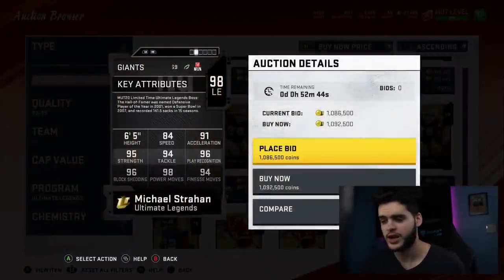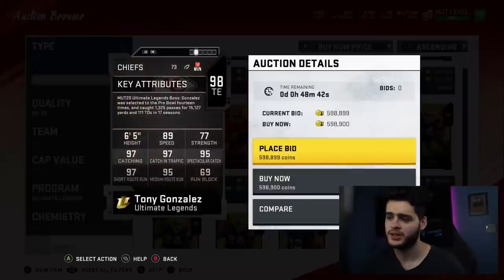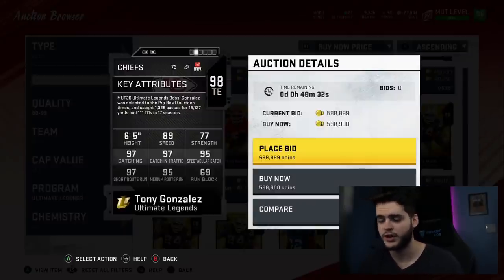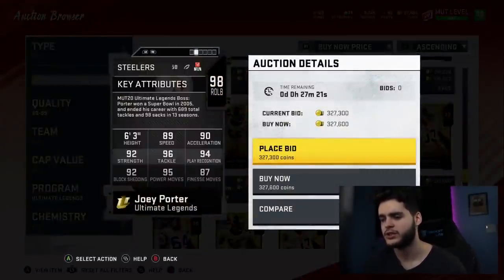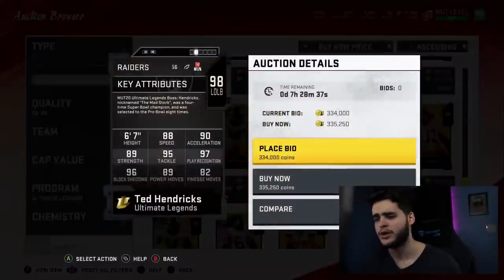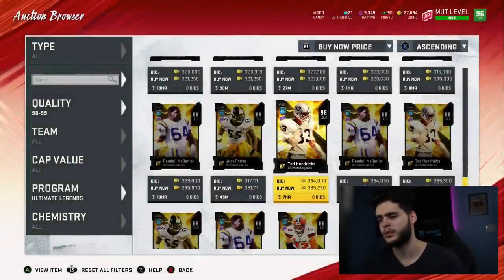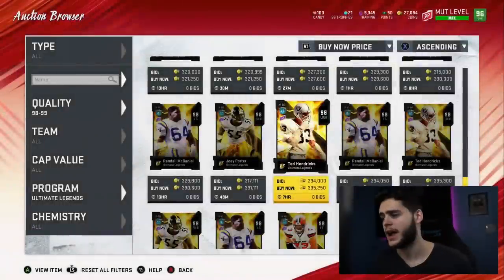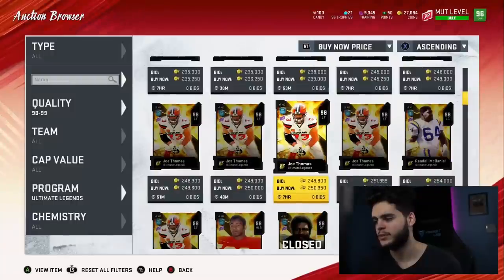For Strahan, even if you don't like power move, it's still 99 power move and 99 block shed with 87 to 88 speed at left end and 99 overall. Then I'm probably going Tony Gonzalez next — that catching in traffic and route running is gonna be beautiful, pretty unreal how great he'll run routes, kind of like Antonio Brown in his Madden prime. Last is probably Joey Porter — if I'm going anyone, it's Ted Hendrix. I spent all my coins on a pack opening so I gotta get those coins back up, but I do want to pick up Ted Hendrix soon.